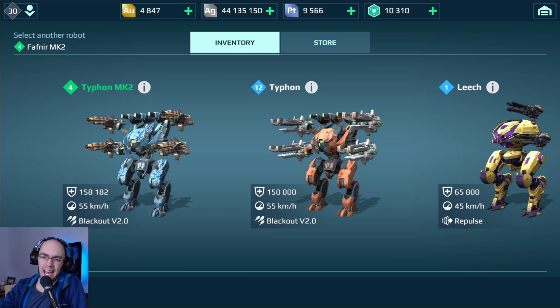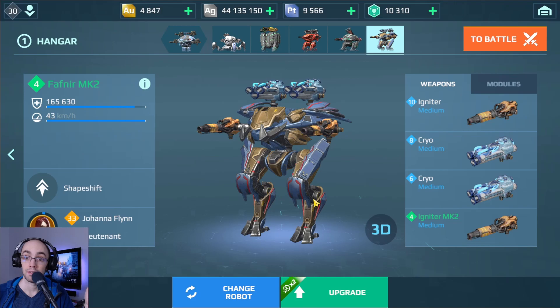I have a pretty bad relationship with four medium slot robots in general, because I do not want to commit all of the time and energy it takes to level up four of the same medium weapons to make a coherent build. Hybrid builds do exist, but if I was going to run a Typhon or a Leech a lot I'd really want a fully coherent build. But enter Fafnir.